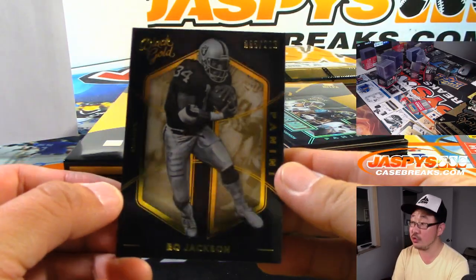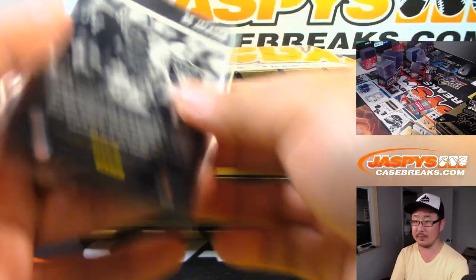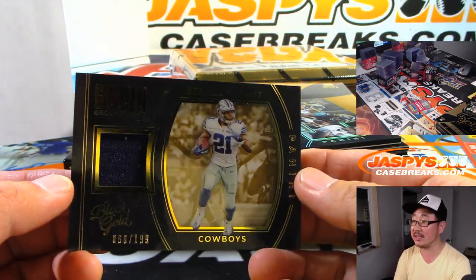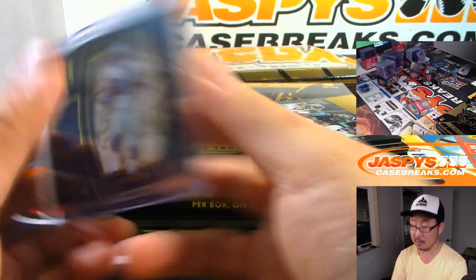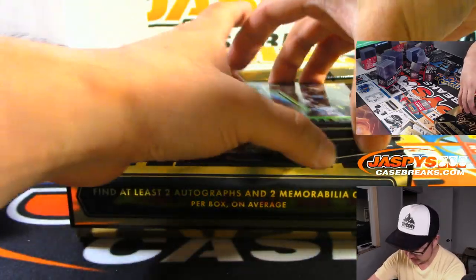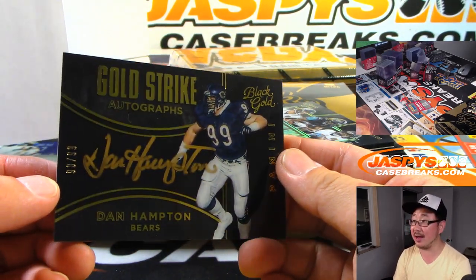We got Bo Jackson to 225, base card for the Raiders — Rick Kay. Yeah, they should bring back some Black Gold, you guys. There's Ezekiel Elliott, Golden Ground Game Relic, 66 out of 199 — Stephen Kay and the Cowboys. Melvin Gordon I'm not sure about. Dan Hampton, Gold Strike Autographs, 90 out of 99 for the old Bears — going to David Farley.